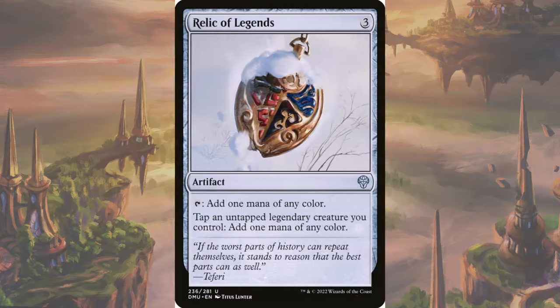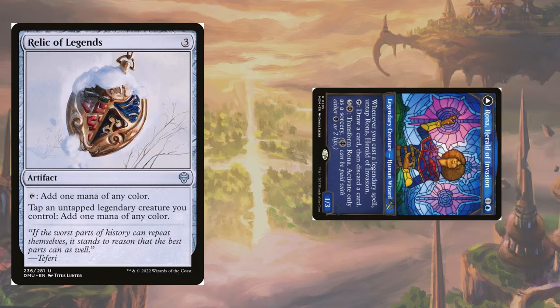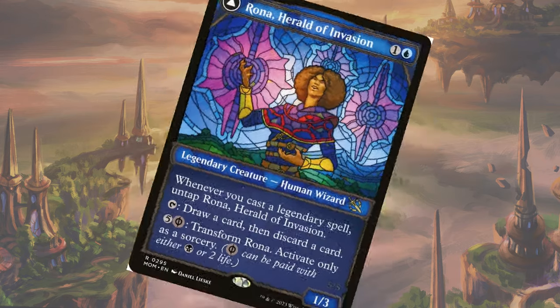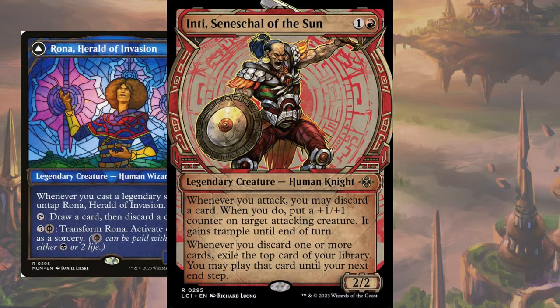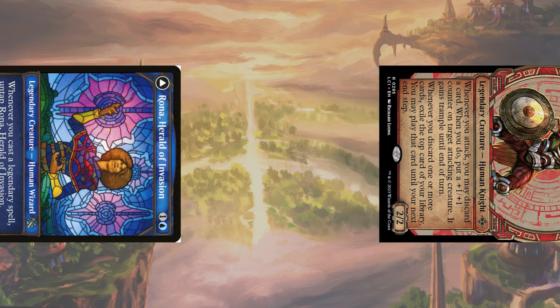The core piece of the deck is Relic of Legends. This allows the deck to turn all of its creatures into mana dorks with pseudo-haste, as the relic taps them, not giving the creatures the ability to tap for mana themselves. This combines awesomely with Rona, Herald of Invasion, to basically reduce the casting cost of all your creatures by one mana, since Rona will just untap whenever you cast a legendary spell. Each creature that you cast can then be used for mana immediately, meaning that your two-cost creatures are also quote-unquote free, as long as you don't need blockers.